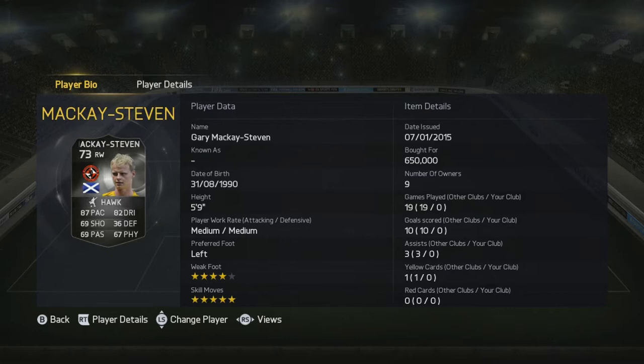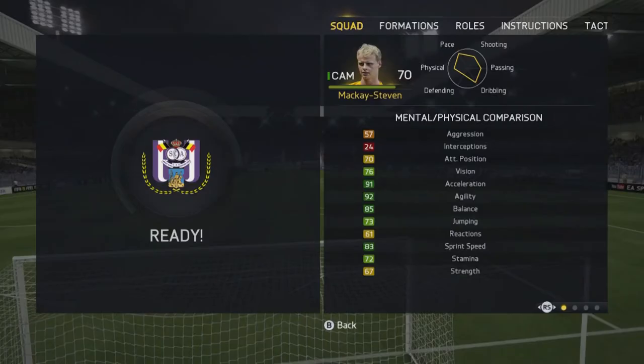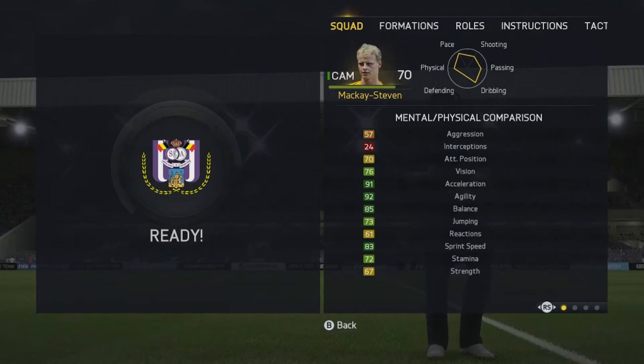Welcome back — today we have a special silver player review. On screen you can see the inform Mackay Steven. He is adored in his silver CAM spot, but now he has an inform right-mid spot which is debatably better because he is left-footed and can cut in. He's got five-star skills, which is why he's going for an incredible 650k. We're going to review him and I'll see you in the in-game stats.